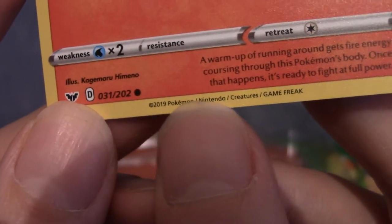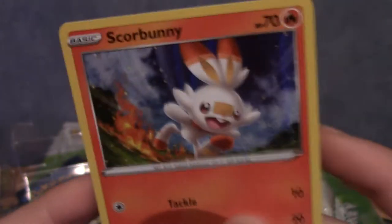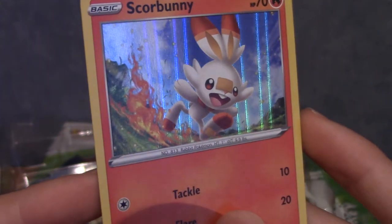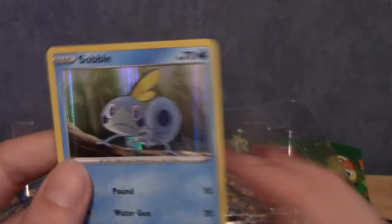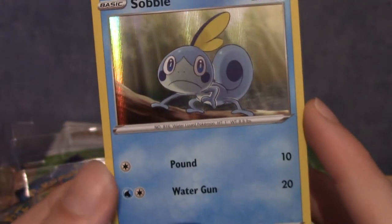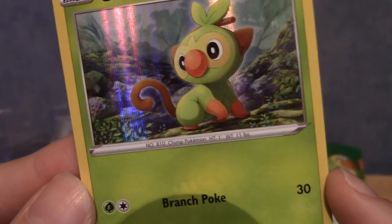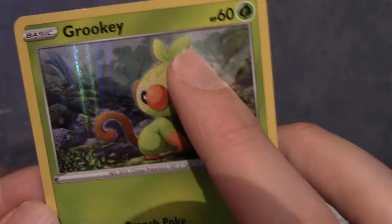They've suddenly put the legal text at the bottom on the yellow, which is a bit weird — I'm used to that being plain underneath. But that's a really cool-looking Scorbunny card. He's my favourite of the three starters, although Grookey is a very close second and Sobble I quite like as well. All three starters I'm quite a big fan of — they've grown on me. Originally Scorbunny was the only one I liked, but after a while I really liked Grookey too.